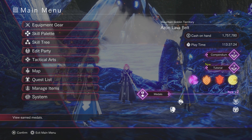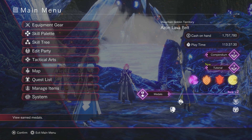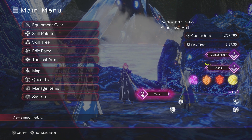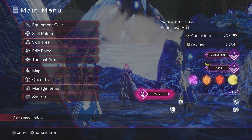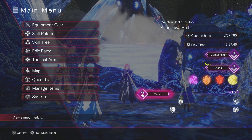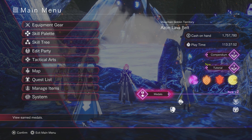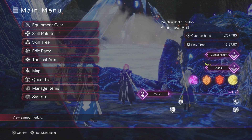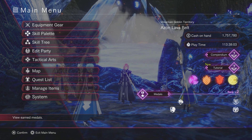Medal 8: Watch all character episodes in the gallery. Medal 9: Clear all cooking quests in each area. Medal 10: Reach max affinity with someone. Medal 11: Max out affinity with all 17 characters. Medal 12: Beat Ishka after clearing round 20 in arena battle — that's probably the hardest one. You have to beat round 20 and then beat him. You kind of need to gear up; you can cheese it with a sacred art but you'll have to sit there for a while.